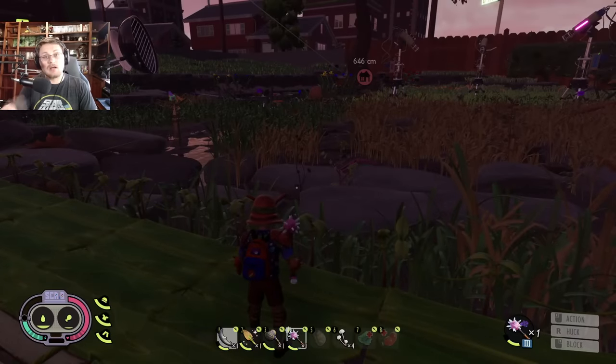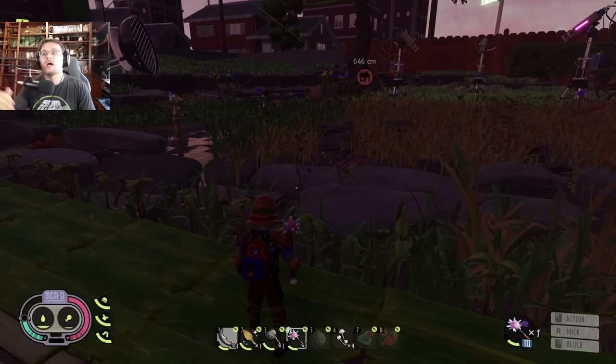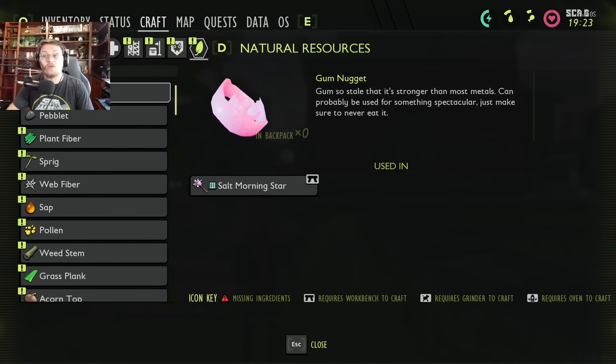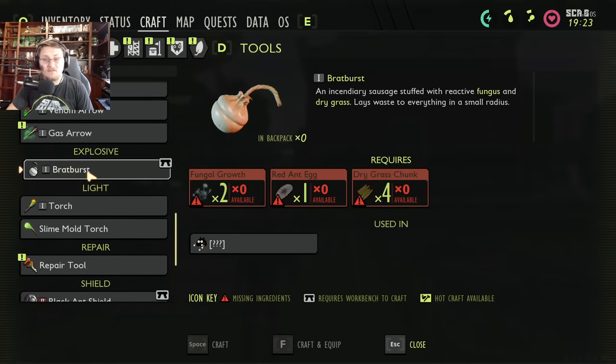There is a rotten black ant shovel in the crafting menu, which means we're going to be getting more rotten gear added to the game — and the termite area would be a great place for them to hide some of it. Inside the western ant hill right now there's a set of rotten bee armor, so who's to say we won't get another set of rotten armor or rotten tools over in the termite area.